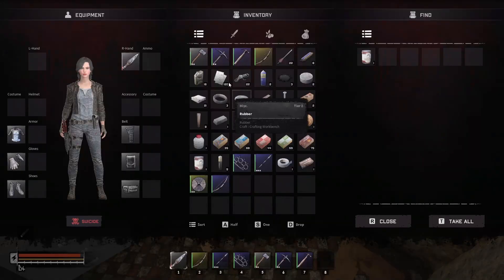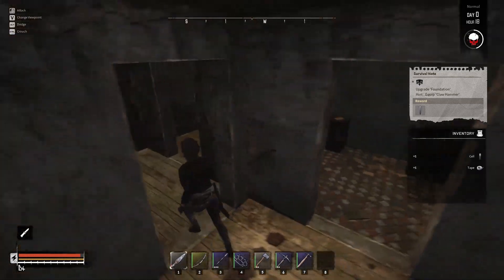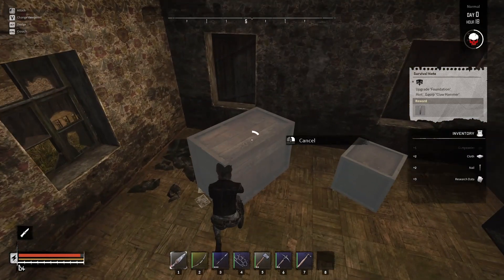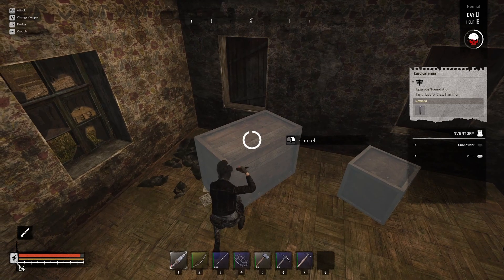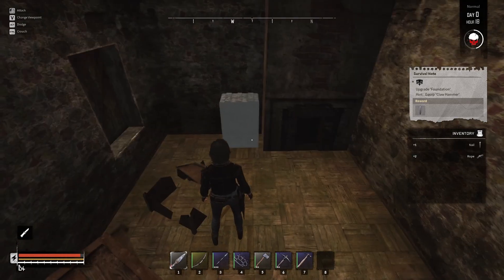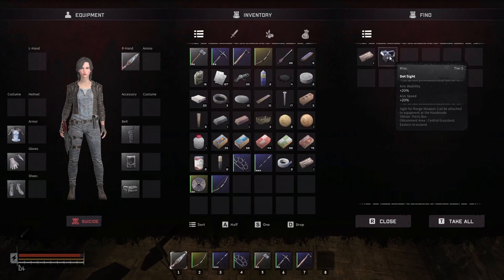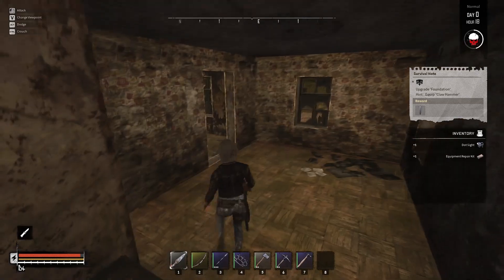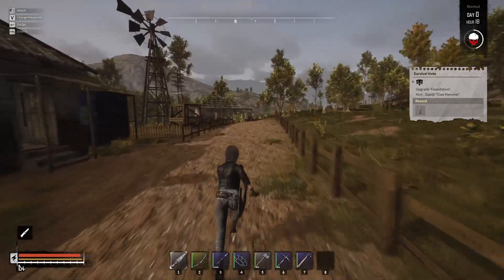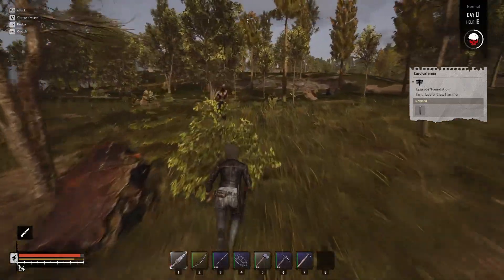Fridge, got some more canned food. More batteries. Man, still nothing. What's this? Oh, it's a weapon mod. Okay, that was a good get I guess. Let's check this house down here. Clear these guys out.